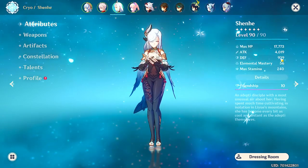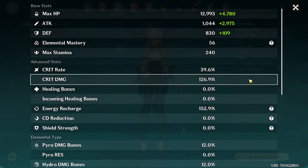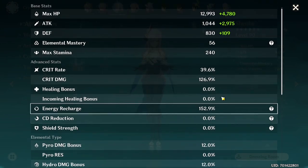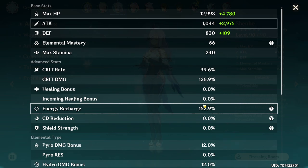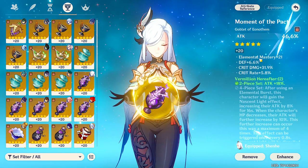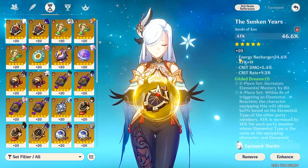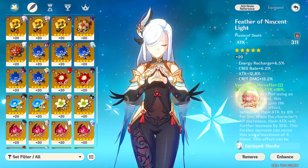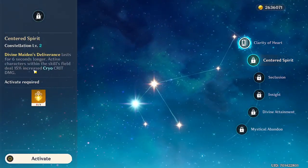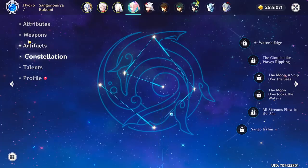Kazuha runs four-piece Viridescent Venerer, C1 — nothing too big there. Shenhe is the biggest upgrade and the best support for Ayaka. We have 4k attack without any Calamity Queller extra stacks, which is really nice, and she's at 152.9 energy recharge. Without Kazuha's buff she'd be around 139, but because we're running Kazuha we include that buff. Artifact-wise it's attack percent all across the board. I do have an insane crit value piece — I'll probably swap when I get another attack percent goblet in-set. C1 Shenhe — C2 would be nice for the longer burst uptime.